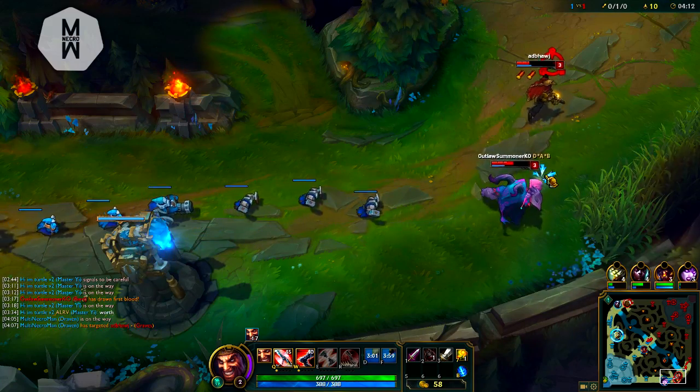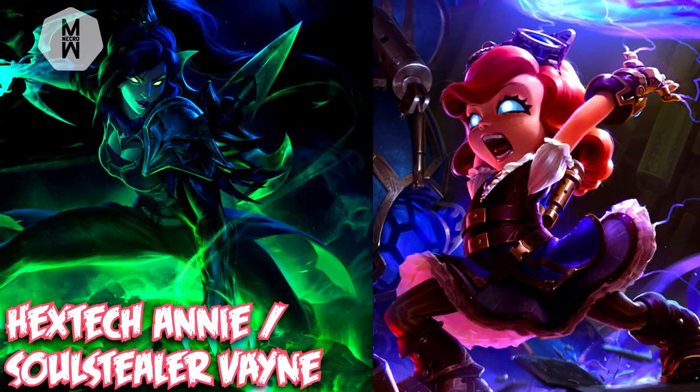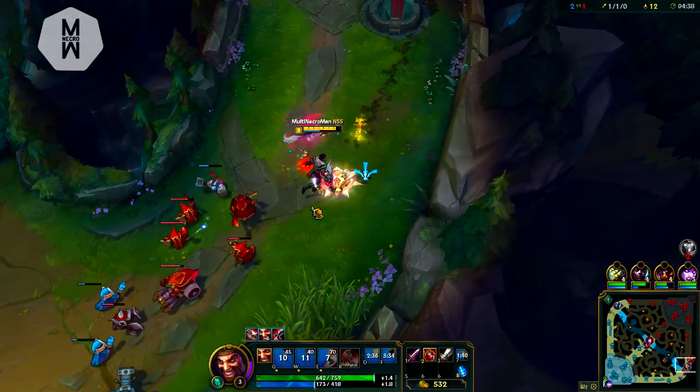The number one most expensive skins are Hextech and Soulstealer Vayne. Even though these two skins are still available in the game, the chance of getting 10 gemstones through Hextech crafting requires a ton of money spent in the game. These skins can be priced around $600 to a maximum of $700, depending on the gemstone drop rate.